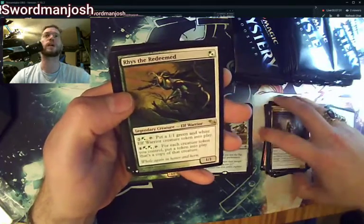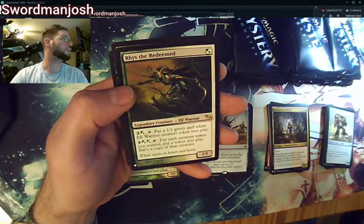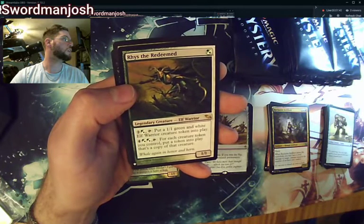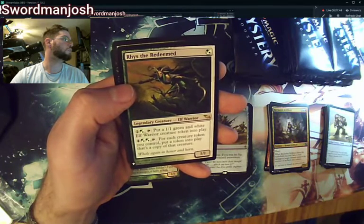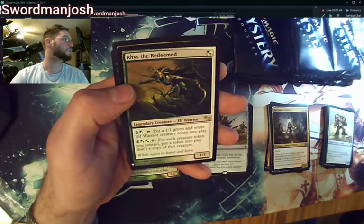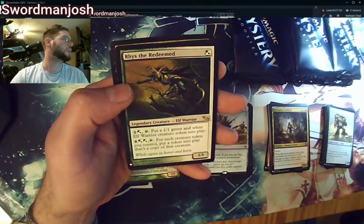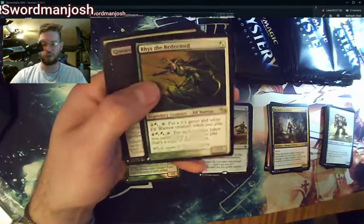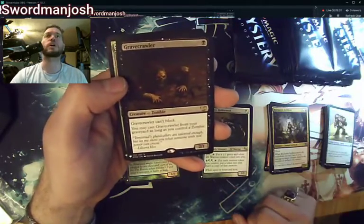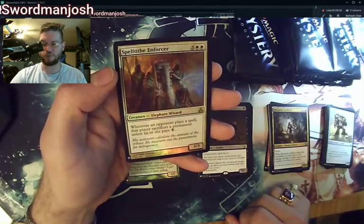Rhys the Redeemed — there's a great legendary creature. I don't know where Rhys sits nowadays, but he's not above 20 bucks. There's only about 10 cards in the set sitting above 20 bucks. But Rhys is still a great card to pull. A Gravecrawler — another great card — and a Spell Tithe Enforcer.